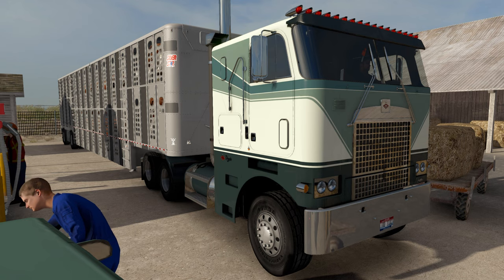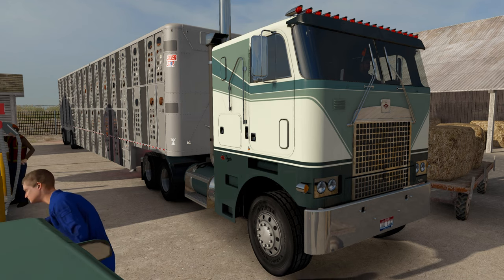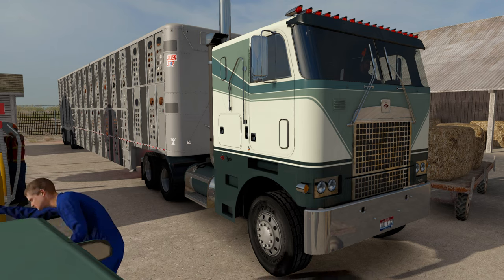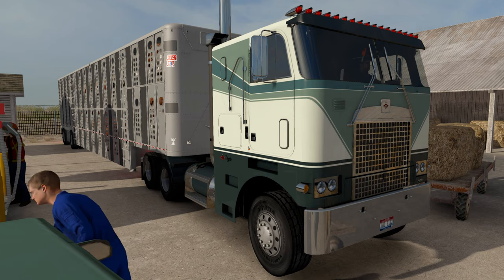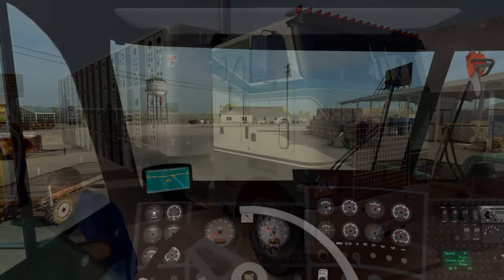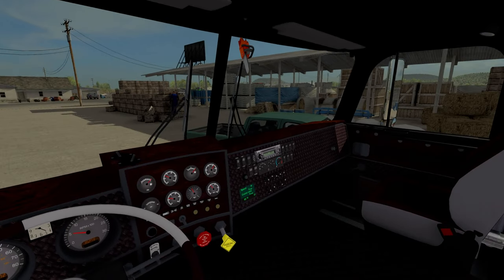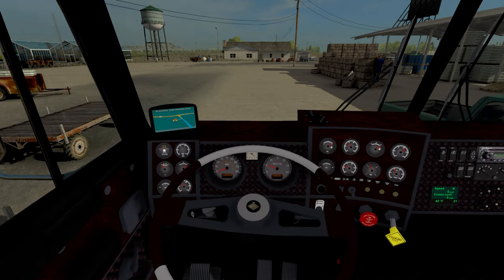More cab over trucks, which are my all time favorite. Let's go ahead and start the truck up. Got a little bit of default ATS sounds on it, but we do have a 500 horsepower Caterpillar C15 and a 13 speed with a retarder. We got a lot going for it on the interior — very nice looking indeed, loving the older retro style look of it.